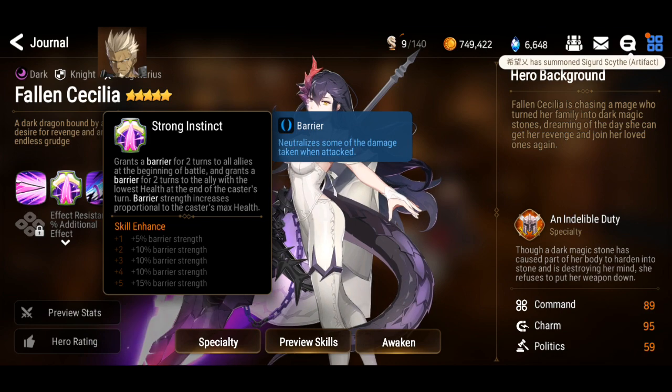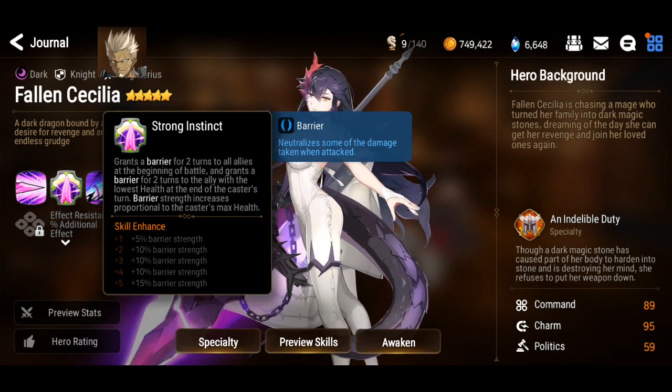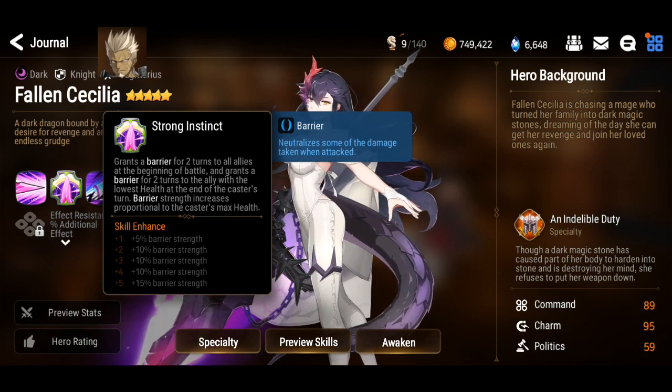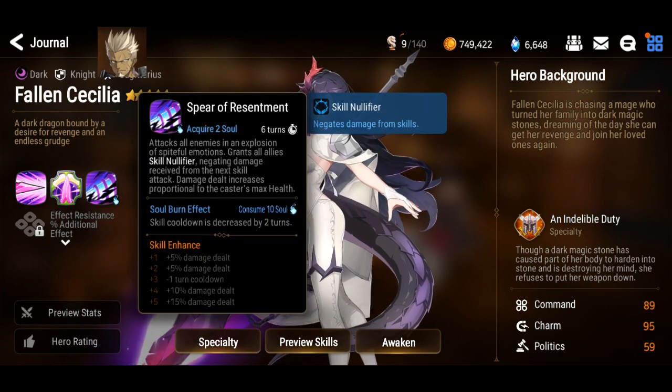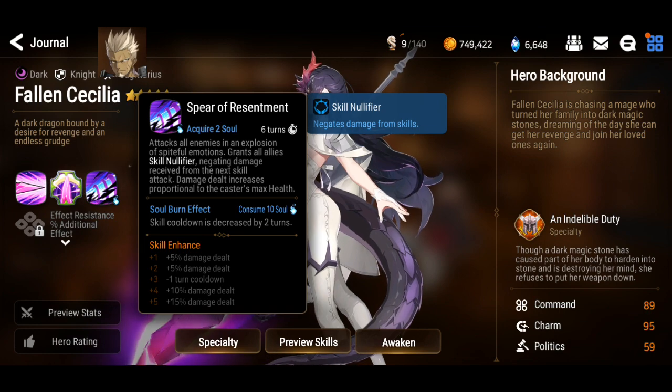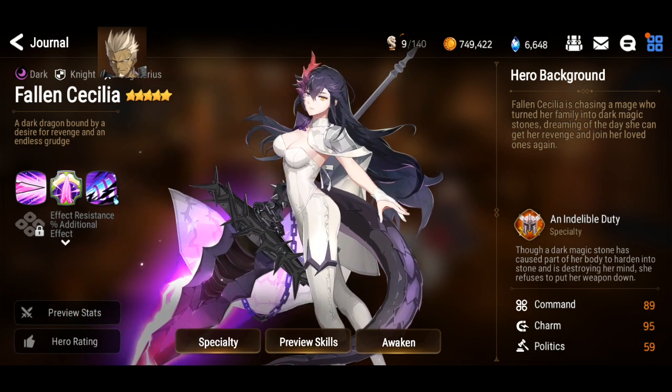S2 is a barrier for two turns for all allies at the beginning of battle — and then it grants a barrier for two turns to the ally with the lowest HP, so basically it just stacks. The barrier strength increases proportional to the caster's max HP, meaning Cecilia's max HP. S3 is a skill nullifier to all allies, negating one damage instance from the next skill that hits you, and the damage is also proportional to the caster's max HP. That's actually quite amazing.